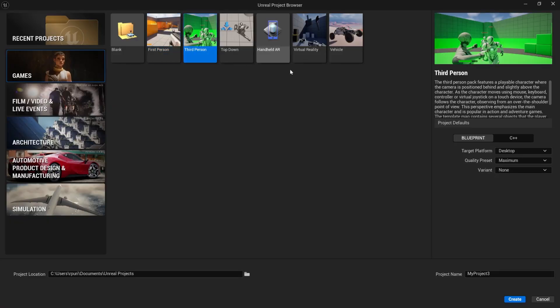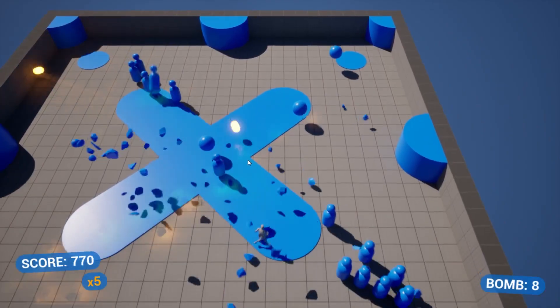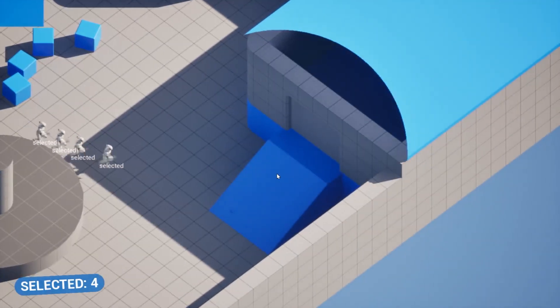But that's just the foundation. The real magic in 5.6 is what Unreal did next. Because now, instead of just one template per category, you get multiple pre-built variants tailored for different types of gameplay. In Unreal Engine 5.6, every core game template now comes with variants — alternate starting points that include specific mechanics and design setups for different types of gameplay.